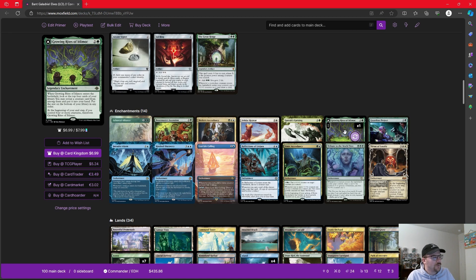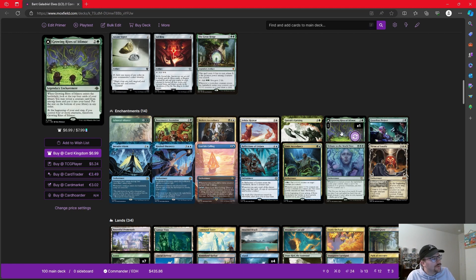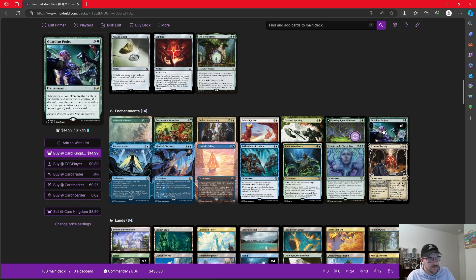Growing Rites of Itlimoc — when it comes in, we look at the top four cards and can put a creature from among them into our hand. At the beginning of our end step, if we control four or more creatures, we can flip it over. It turns into an effective Gaea's Cradle, tapping for a green for each creature we control. This can make a ton of mana on the back side, and flipping it won't be very hard because as an elves deck, we're just going to make a lot of creatures.